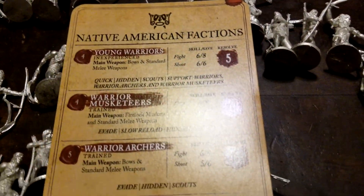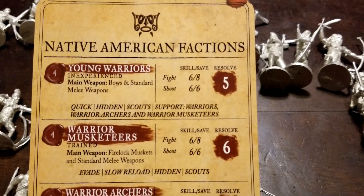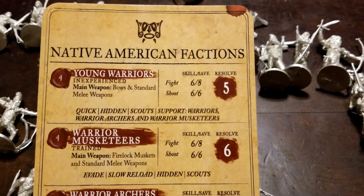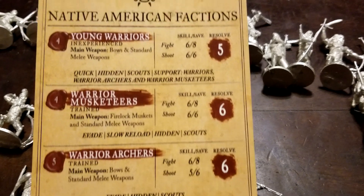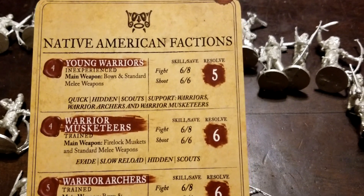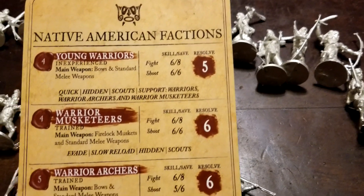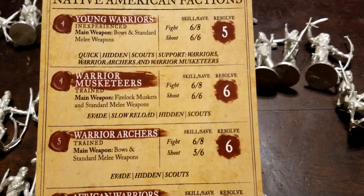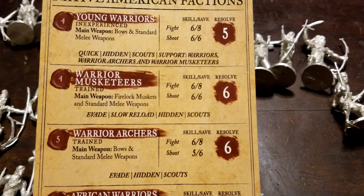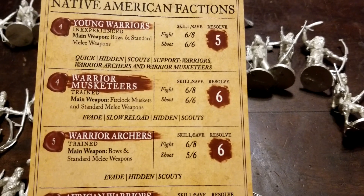The young warriors are four-pointers — pretty good resolve actually, but starting experience. They have bow and standard melee weapons. They have quite a few special rules: quick, hidden, scouts, support warriors. Warrior archers and warrior musketeers fight and shoot at six — kind of average, but really good resolve. Warrior musketeers have trained firelock muskets and standard melee, with evade and slow reload, hidden and scouts. Sixes for the skills and resolve of six as well.